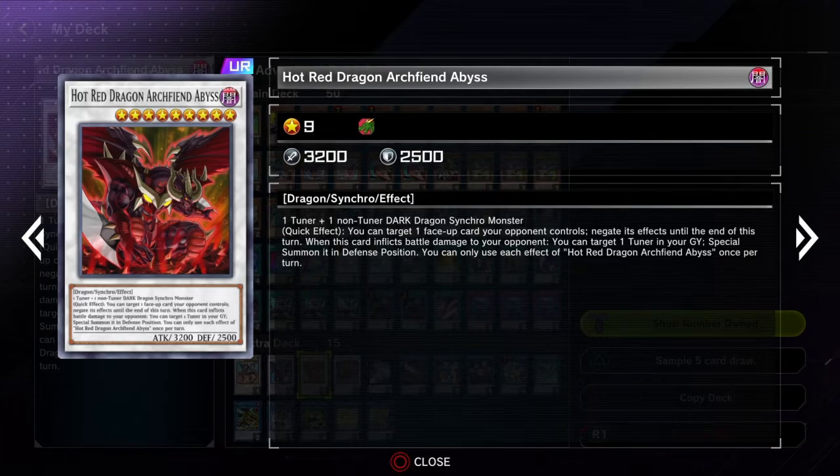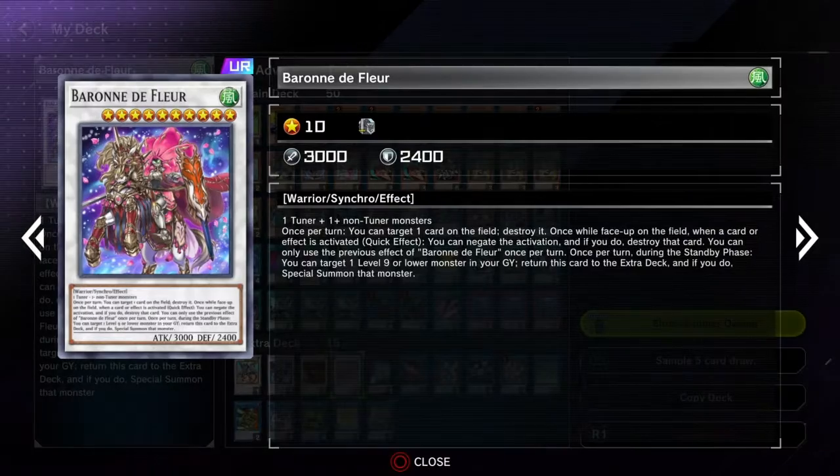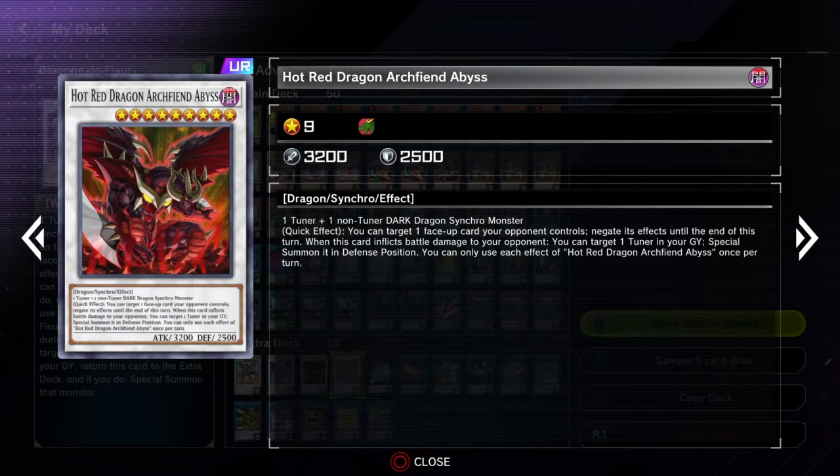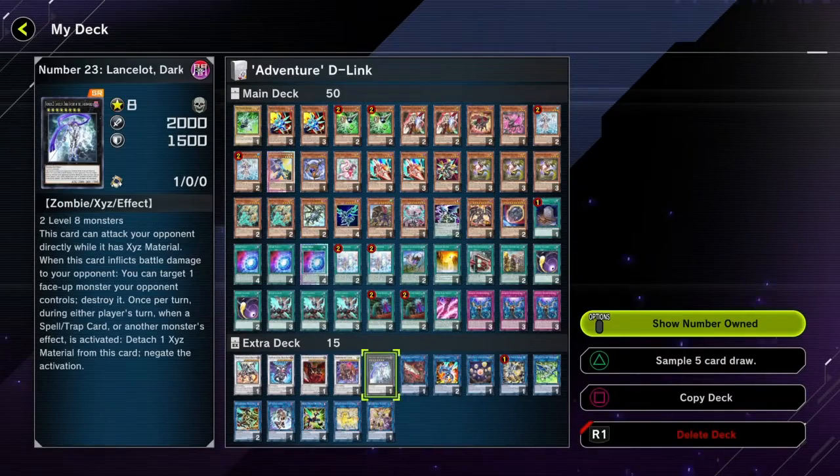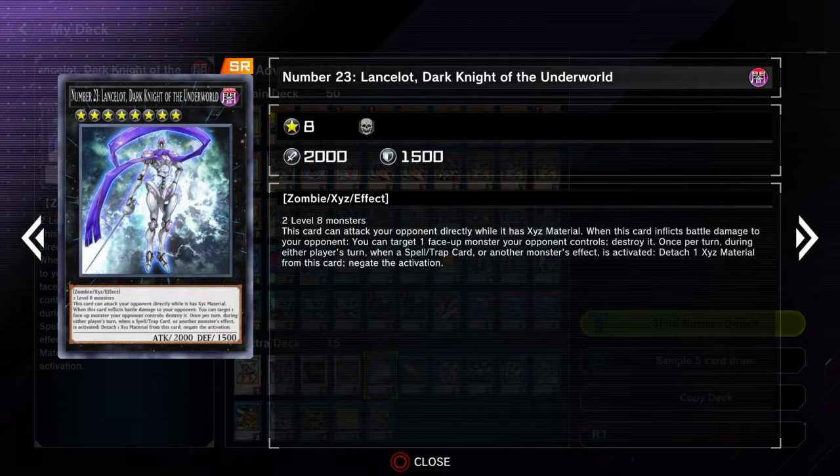You can use Hot Red to do a bit of battle damage, he'll bring back a Tuner — bring back Rocket Synchron — and then use Rocket Synchron and Hot Red to go into Baron. You've got your Negate with Baron, and then on your turn you can bounce Baron back to the extra deck and summon back out Hot Red, keeping that little system going. It's really good. Sometimes when you don't get locked under darks, that's a good tactic to use.